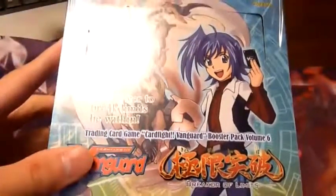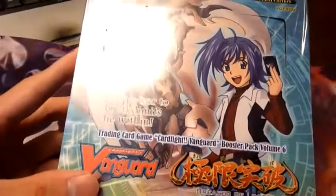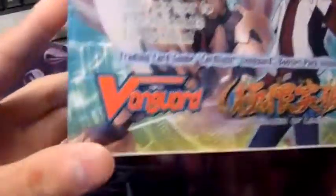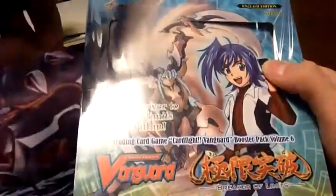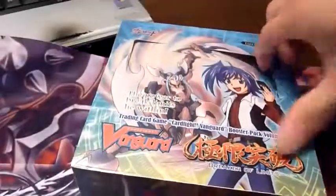So let's open this up. This is Booster Set 6: Breaker of Limits. I believe there are 30 packs in each box — yeah, there are 30 packs here. This is what the box looks like. I don't know too much about Vanguard so I don't know about the ratios or the pulls or anything, but let's see what we get.